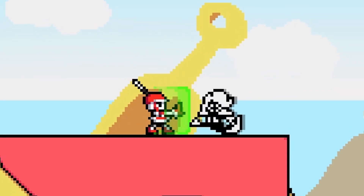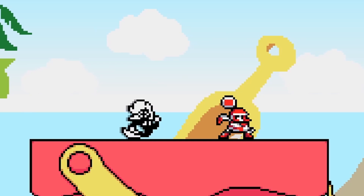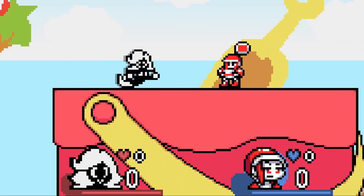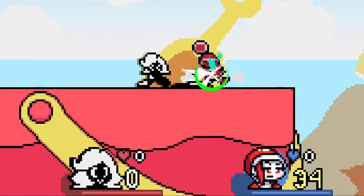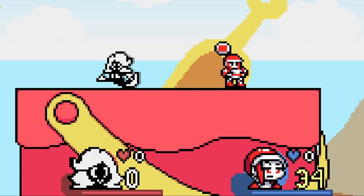While we're on the topic of new interpersonal mechanics, there's also the addition of what is essentially dash dancing, which opens fighters up to a slew of new fundamental movement options that keep the game fast-paced. As an aside, another new feature added since the teaser was a proper HUD. Since the game's aesthetic resolution doesn't allow for much detail, I only put in what was definitely needed, but I still try to give it its own stylistic twist.